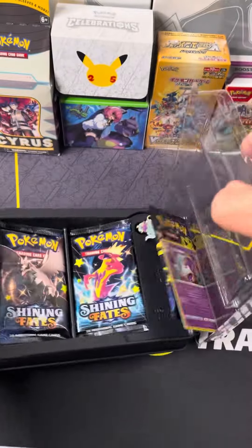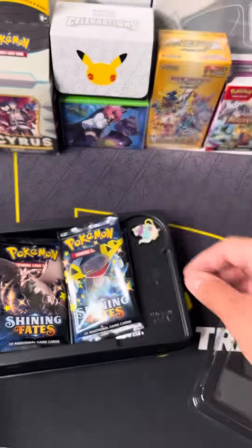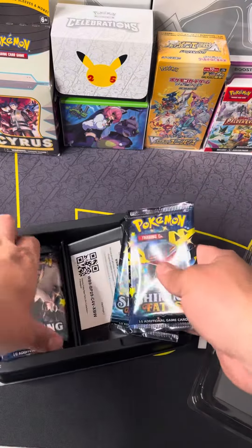The first thing I see is a Polteageist promo card. And I also see the pin to add to my collection. And at last the three Shining Fates Booster Packs.